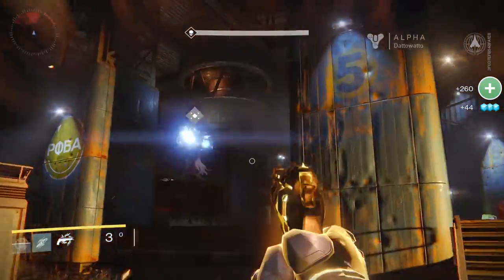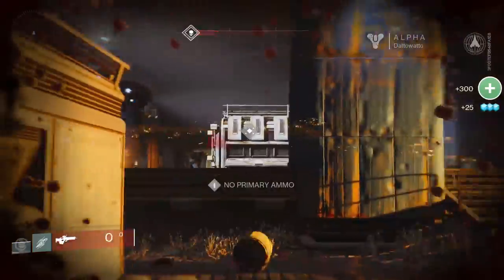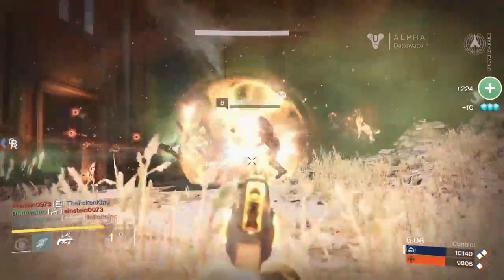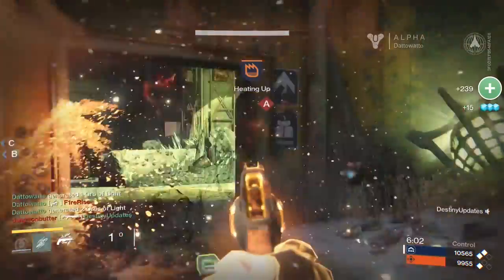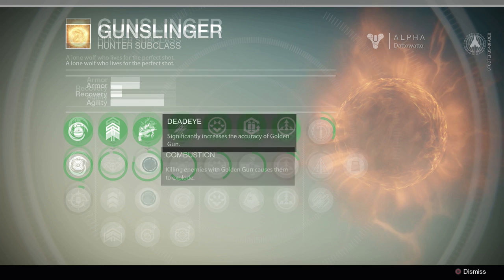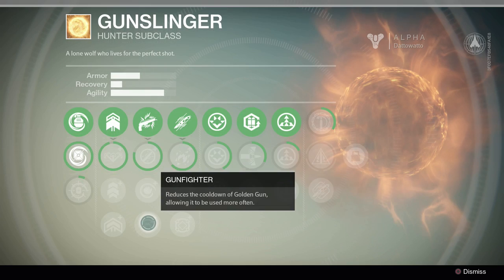Golden Gun is your super ability. You pull out a hand cannon with three shots that deal high amounts of solar damage. In competitive multiplayer, one shot will one-hit kill an opponent. You have 10 seconds to use all of your shots. You can upgrade it in one of three ways: Deadeye increases the accuracy of Golden Gun, Combustion causes enemies to explode if killed with Golden Gun, and Gunfighter reduces the cooldown of Golden Gun.